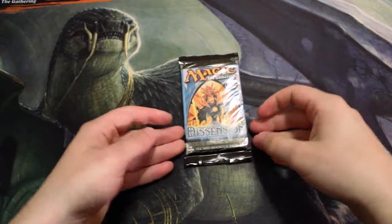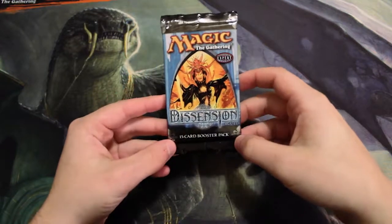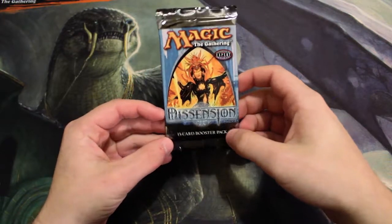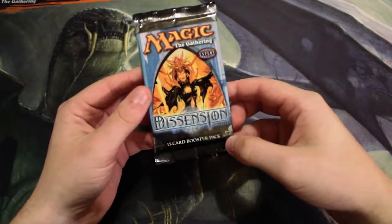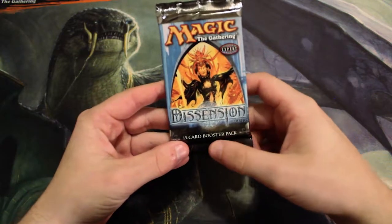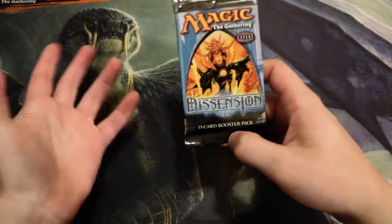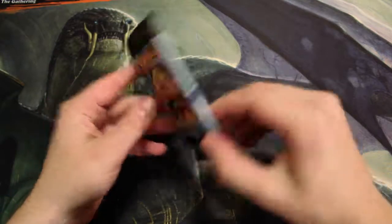Hello and welcome to the Friday episode of our Crackaback series, this time opening up something brand new to this series with Dissension. This is one of my favorite blocks. The original Ravnica block is definitely one of the best in magic's history, especially fairly recent, very modern history. So very excited to see this.